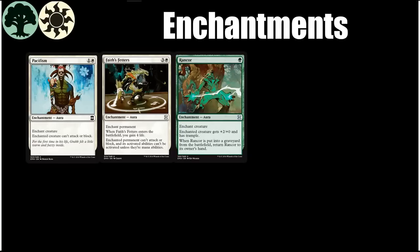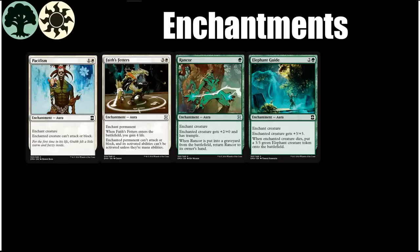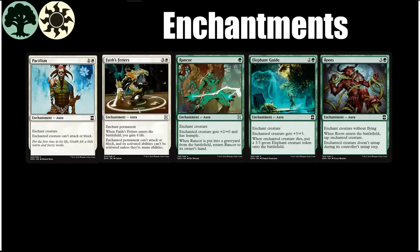Rancor is really there for the green-white enchantment deck. It is great because it not only buffs one of your creatures and gives them evasion, it also keeps coming back, so if you have Mesa Enchantress you get to draw cards over and over again. Then we have Elephant Guide, which pumps a creature and doesn't two-for-one you because it gives you an elephant token if the creature it's attached to dies. And then we have Roots — it's clunky and restrictive, but it deals with creatures and has great synergy with the cards we just looked at.